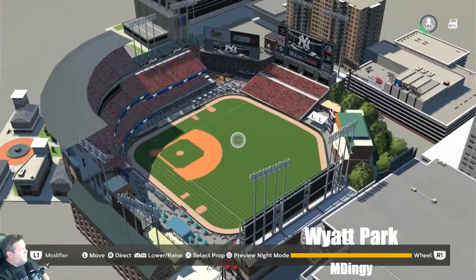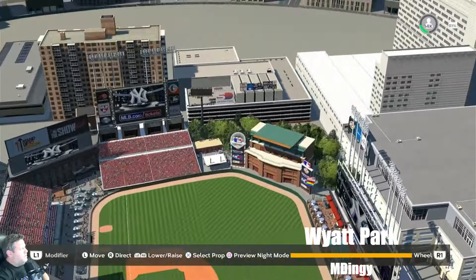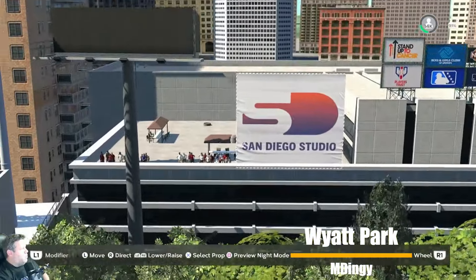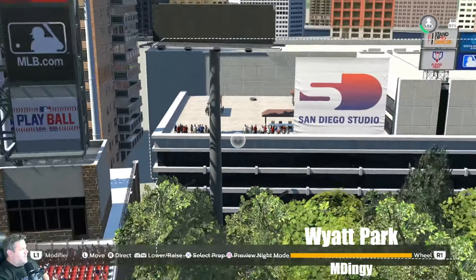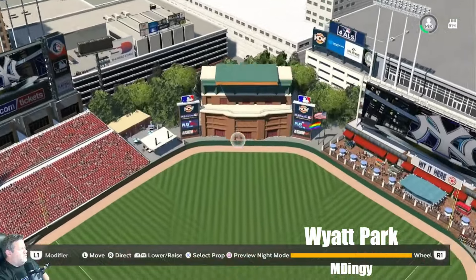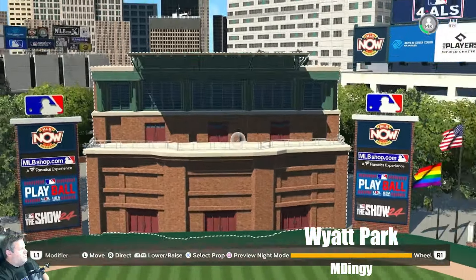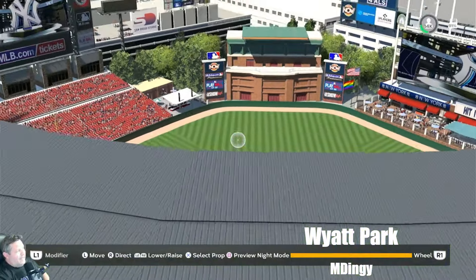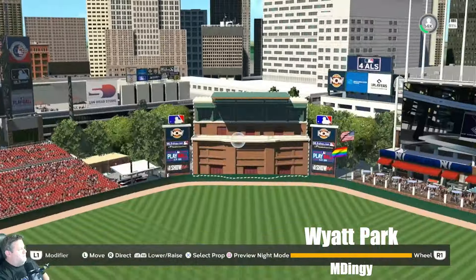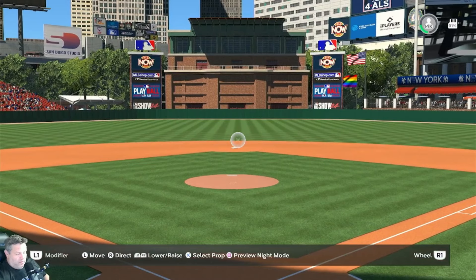M Dinghy, welcome to Studio 44 — the name doesn't ring a bell, you are new. There are signs on the building across the way, some people hanging out there as well. I like one of the newer batter's eyes too. I gotta get into making some stadiums again — I want to use some of these new batter's eyes. Thank you so much, welcome to Studio 44.